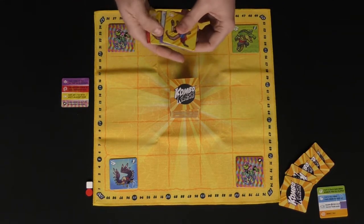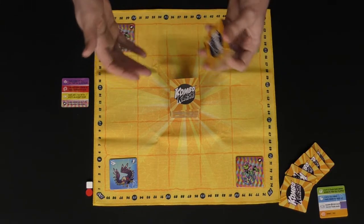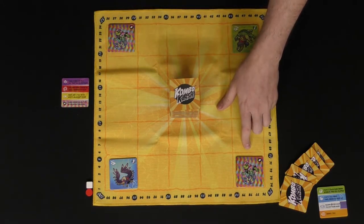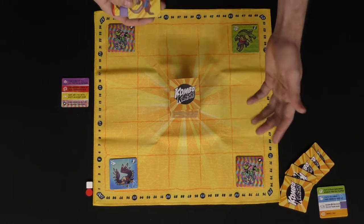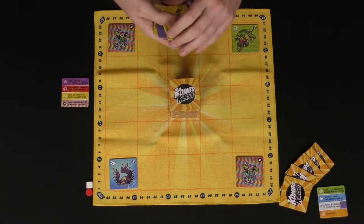When you play a tile, you can interact with its ability — you can use it or not. But if you choose not to use its ability, you won't be able to use it later. The only exception is the chameleon, which counts as any creature next to it when scoring combos. To score a combo, you need three of the same type of creature card.